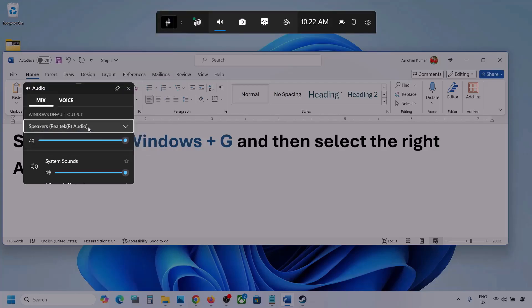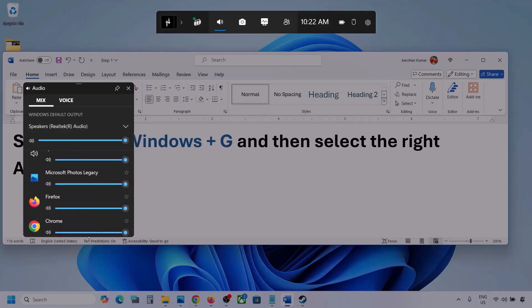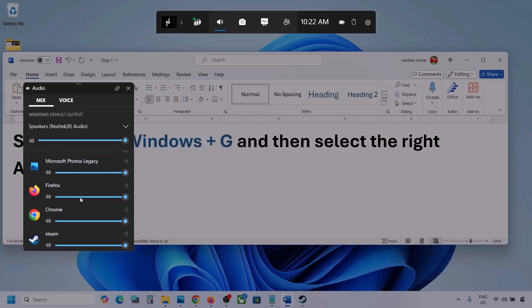Under Mix, select your audio device — you might see multiple audio devices here. Make sure you select the one you are using. If you see the game listed, make sure the slider is set to maximum.